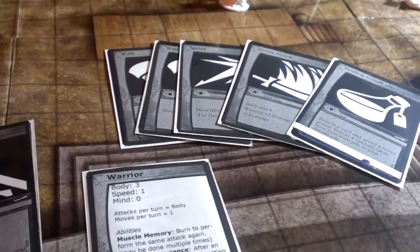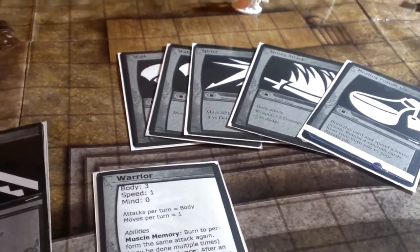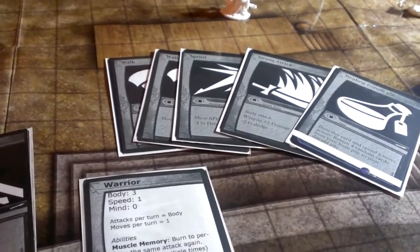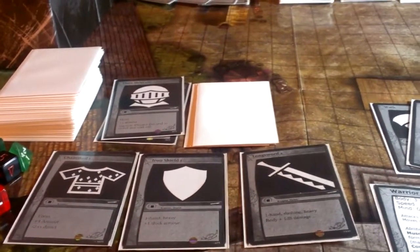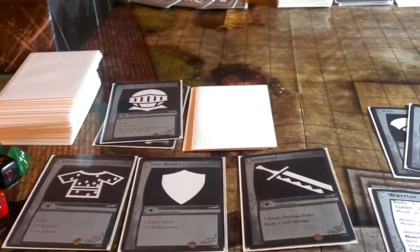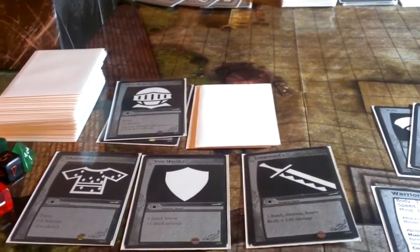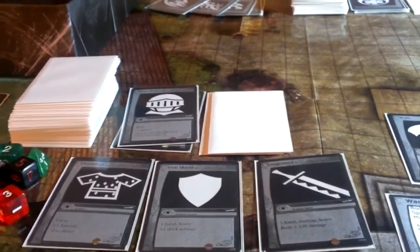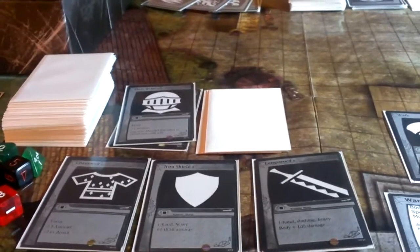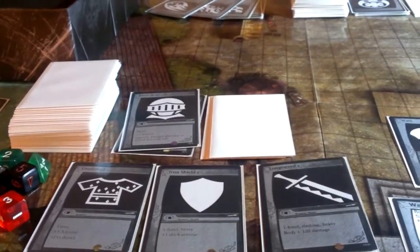Each hero has a base class that starts out with some stats and some special abilities, but the things that you're going to be doing turn by turn are going to be according to the cards that you draw, and each character is going to have a pre-constructed deck of cards. Part of the fun is going to be in taking from that pool of available cards and making the deck of your dreams, using different kinds of equipment, different kinds of attacks and abilities, and really putting together something interesting and unique for your character.